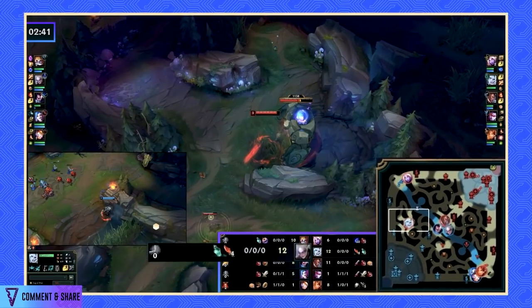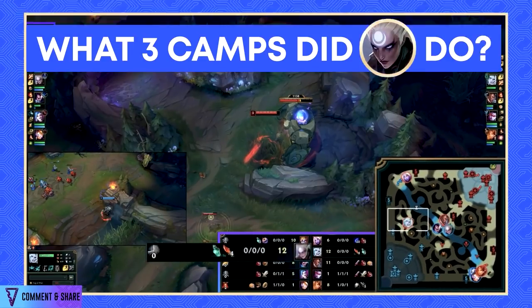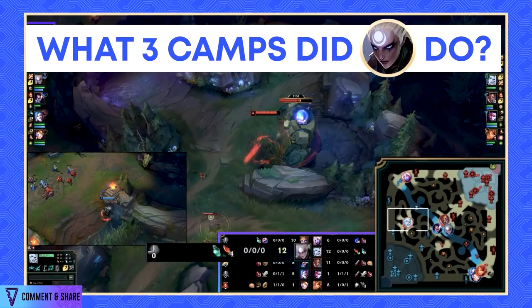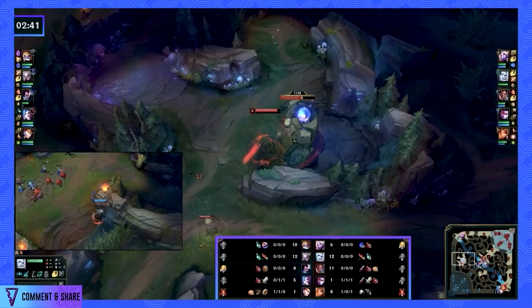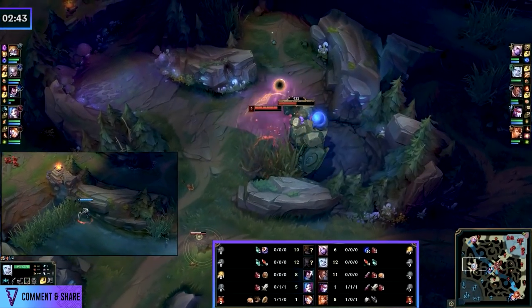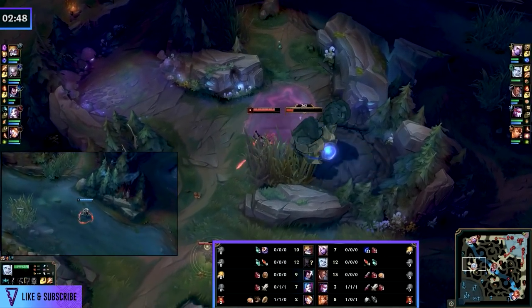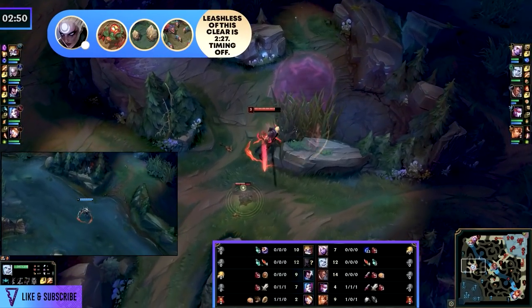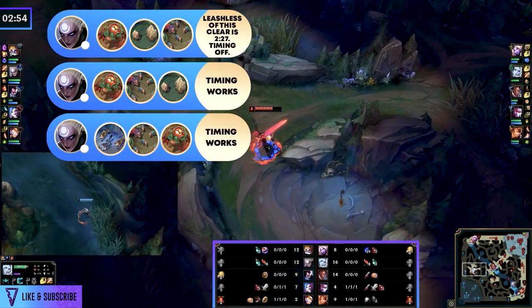She has 12 CS, she shows mid lane, she only has a red buff — we used our F keys to click around. Viego is taking blue and Grump. What three camps did she do to get 12 CS? You would have noticed that Lucian warded the raptor pit for us, so we know that was taken 100%. All you can know at this point is she most likely did red, Krugs, raptors. However, the alternative strategy is that she solo started wolves, raptors, red.